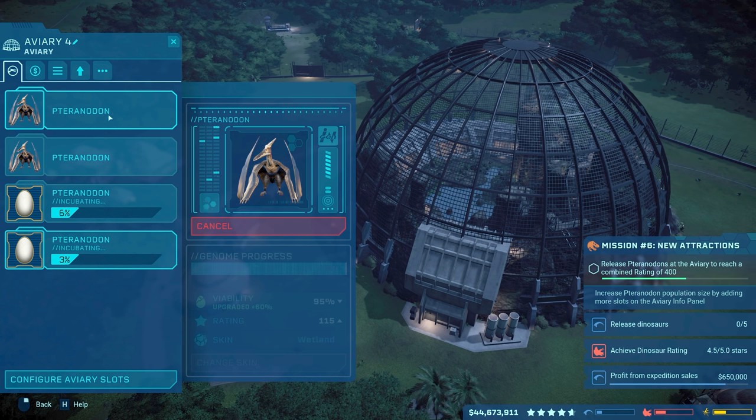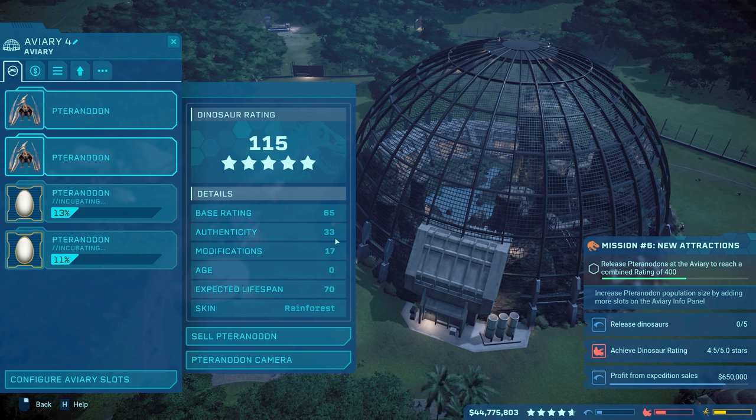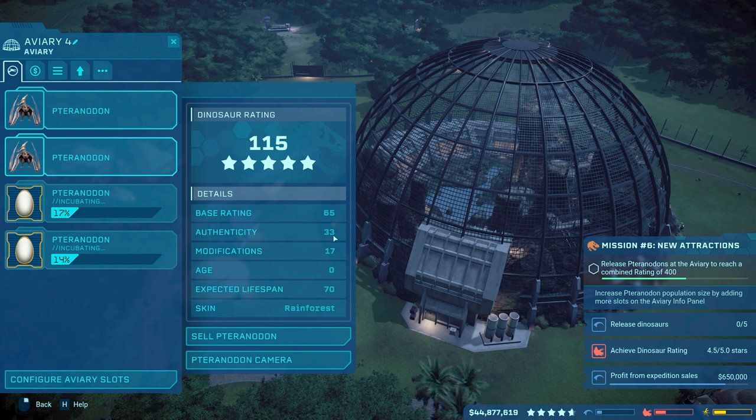Let's go to Procure. And thankfully we waited, because of course the better the genome, the better rating you're going to get. Because look at that — Authenticity 33 right there. If we had like 50% research on their genes, I'm sure we're not going to get anything there — maybe like one or two points. But now we have 33 right there, which is great. So that's awesome. Now all we have to do is wait for them to incubate the third and fourth right there.